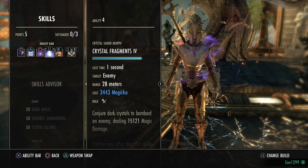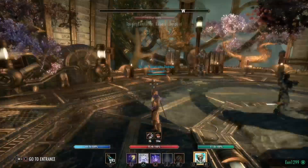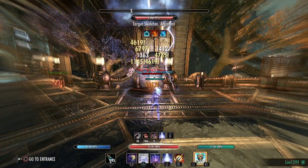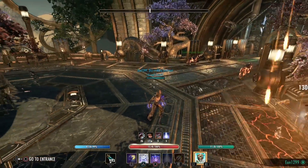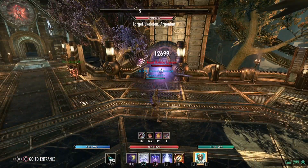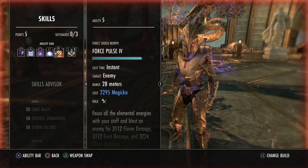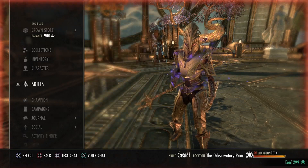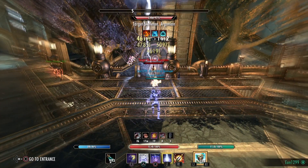Crystal Frag is our next skill on the front bar. You only want to use this when it procs — when you're using a skill there's a chance to proc Crystal Frag, which is indicated by a purple glow around your arms. Once it procs, shoot it as one of your spammables. Force Pulse is our main spammable on the front bar, weaving light attacks between every use.